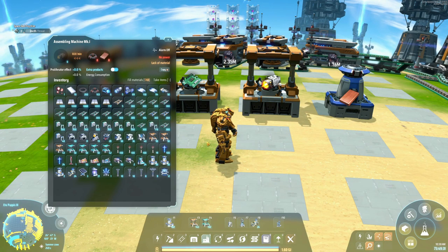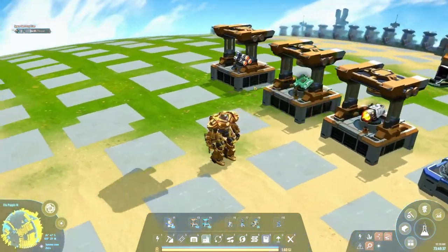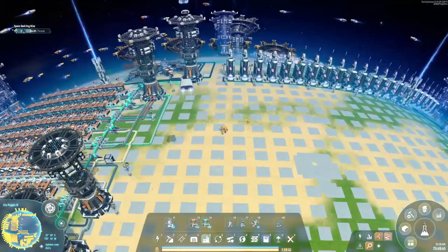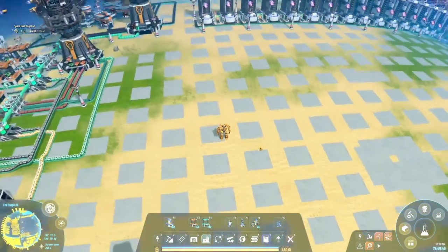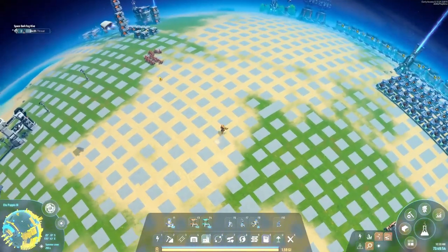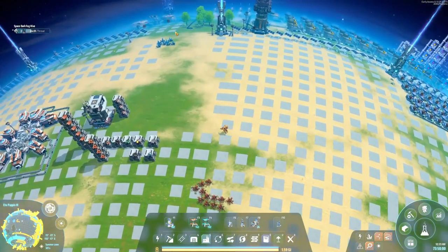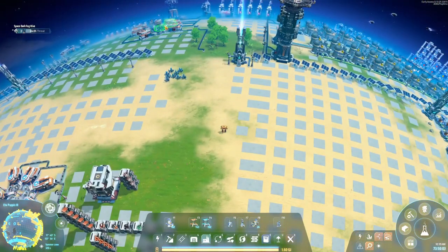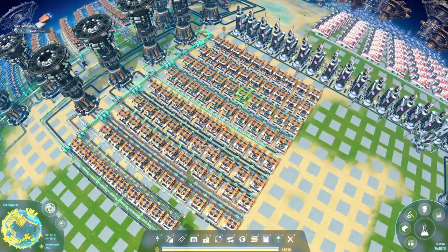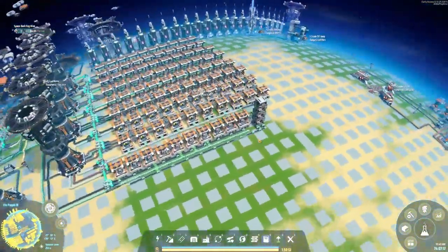We're just going to plop those suckers down in a nice straight line with everything we need. In the background I'll also collect up the copper, iron, and coal we were using since we disconnected this coal vein — we should probably put it on the logistics. Just like that, pretty simple: magnetic coils into circuit boards, into combustible units, into engines, into rockets. Rockets are done — that's easy.